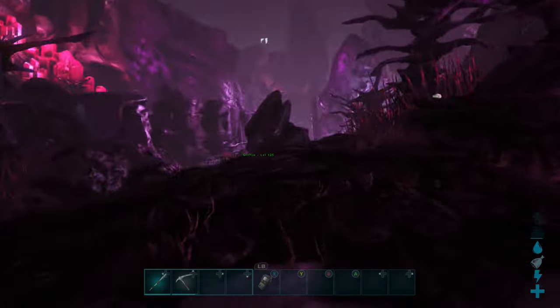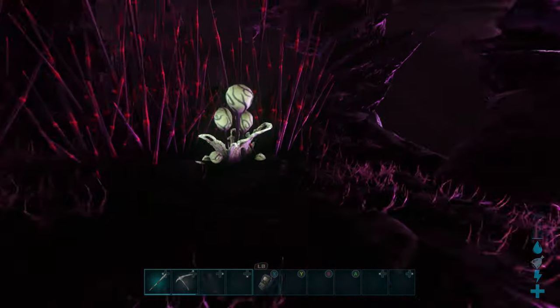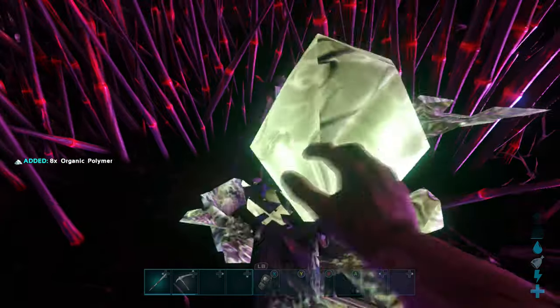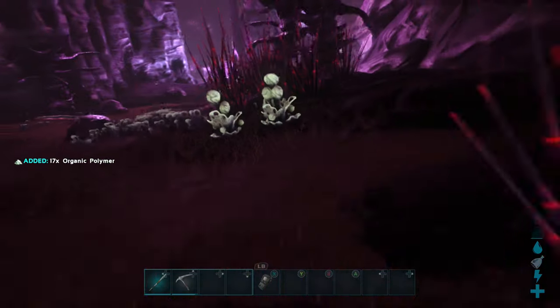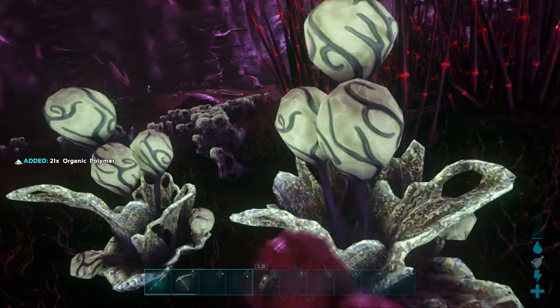Next up we have polymer. It is organic — that's the only type on the server unless you're getting obsidian. These bushes give out a ton of polymer, and this is also in the bottom part of the map where you need a hazmat suit.